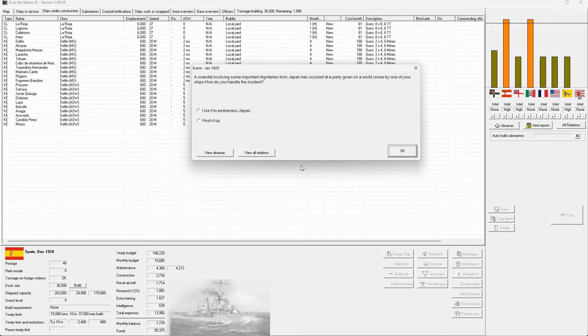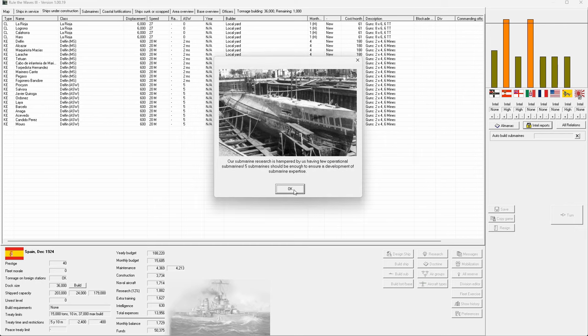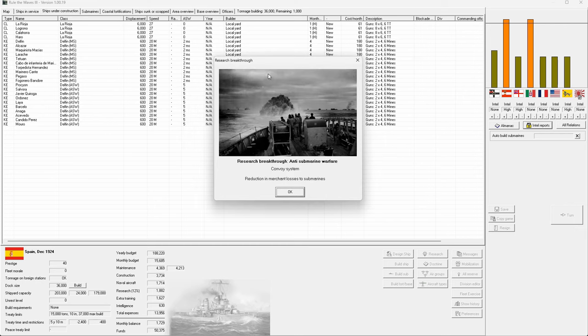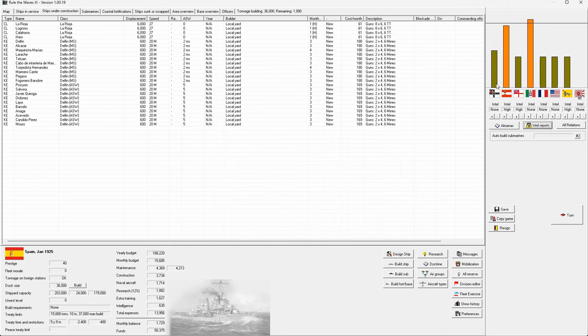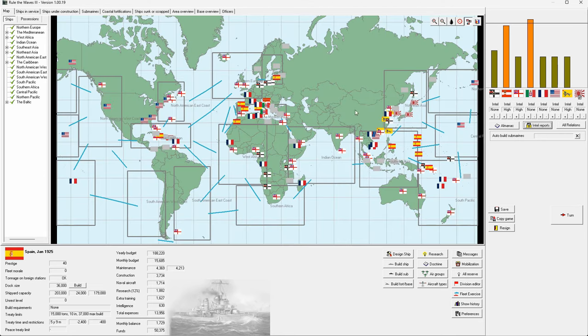A scandal involving some important dignitaries from Japan has occurred — I don't want to embarrass my ally, so we'll hush it up. Submarines still suffer because we haven't built any — that's fine. Rebellion in Tanganyika continues. It's really odd that we've been sitting at tension level 11 for several months without war.